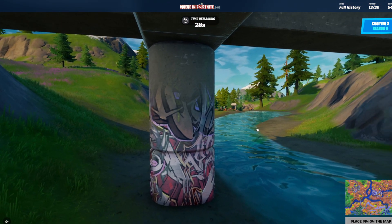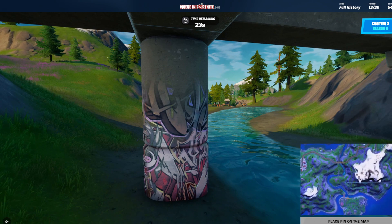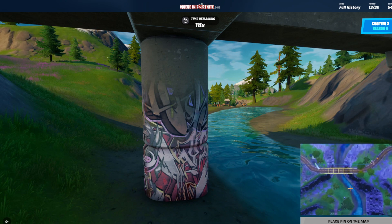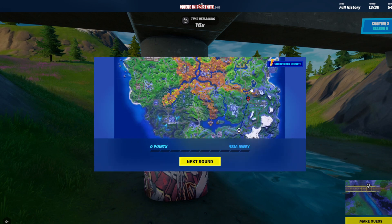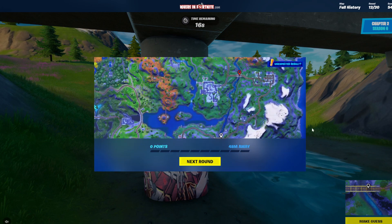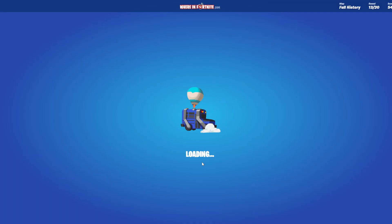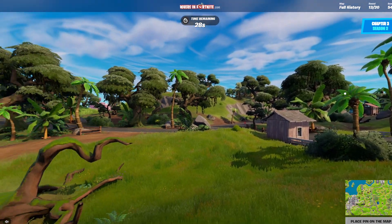We're in Chapter 2. I'm pretty sure I know where this is — this is where Camp Cuddle is, I think. So we're under this bridge, and I'm gonna guess we're just about there. Oh — I've actually been sabotaged. I thought we were right there, but I made a grave mistake. 0.48 metres away. Well, I didn't expect that to happen. That was an accident. The time really put me on edge.